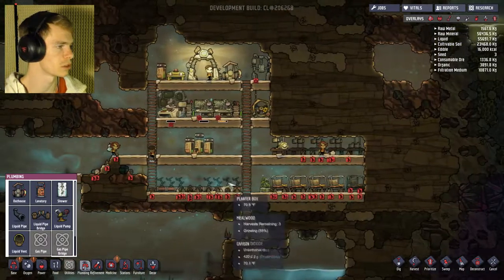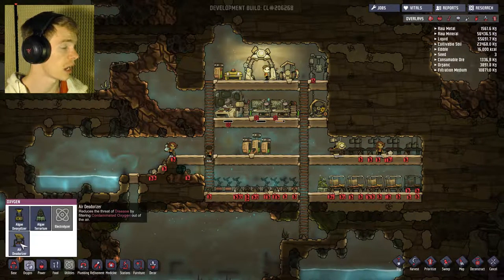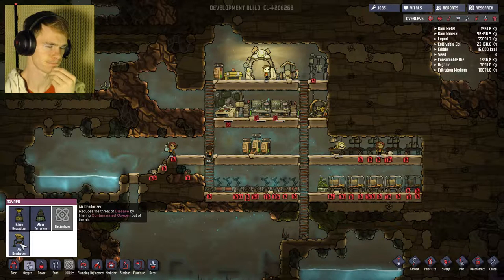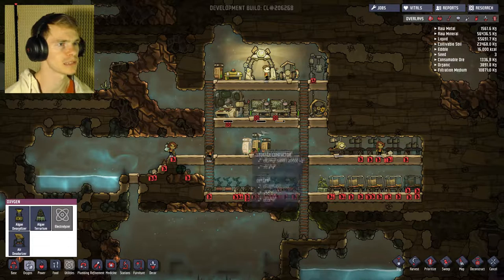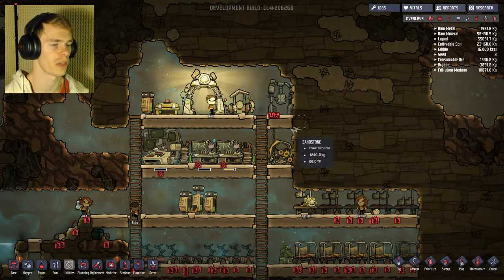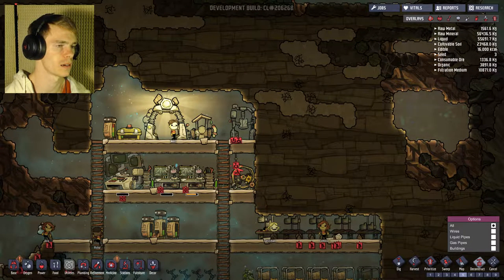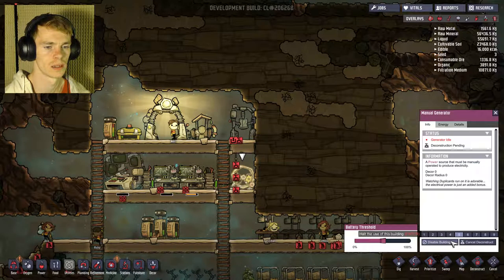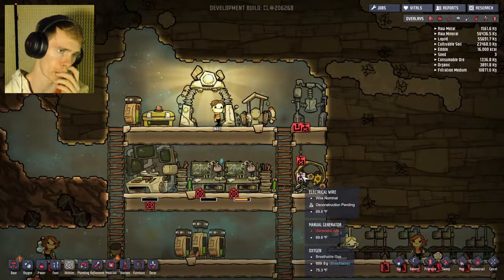If I have a liquid oxygen air deodorizer, that'd be nice. I kind of want to have sections for everything, because right now I have everything in different areas. So we're going to deconstruct that, deconstruct that, and that. I'm not deconstructing that — I'm just getting rid of the wire behind it.